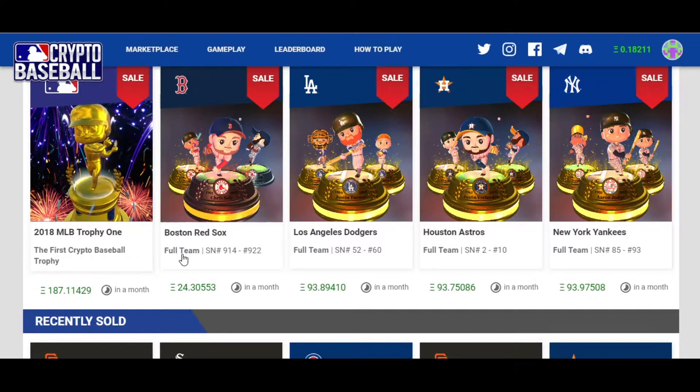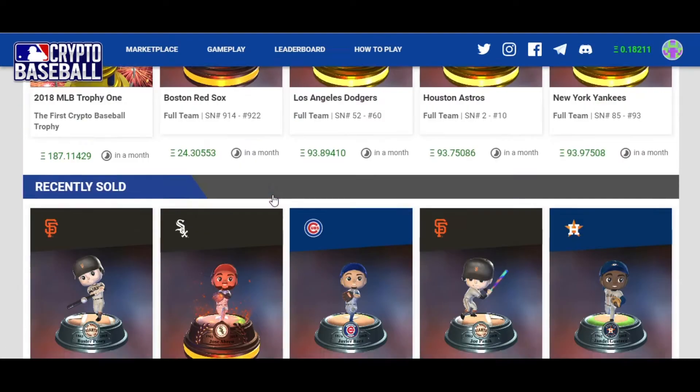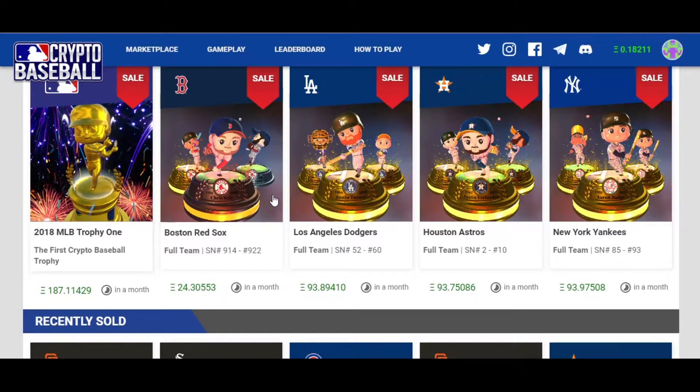You can see the first crypto baseball trophy listed for 187 Ethereum. You can get full baseball teams — the Red Sox full team for 24 Ethereum, Los Angeles for 93, Houston for 93, and the New York Yankees for 93. Not sure why Boston's so low — maybe people are still getting into it. The minting just started today so it's still early. The point of these, if you're wondering — you buy them, they're non-fungible tokens, they're collectibles.